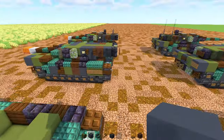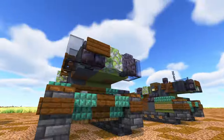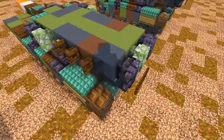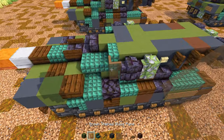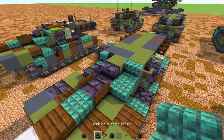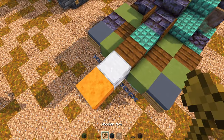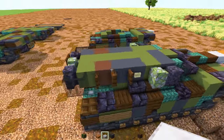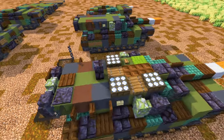The next step is building more on top of this. Some walls in the front, glass panes on the side, a dark oak sign, fence gates, and a button. Brown stained glass panes, build it up over here with a smooth red sandstone slab on the edge and a smooth stone slab. Then our last step — just build more on top of it like this.